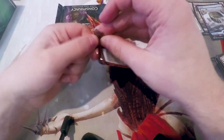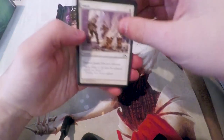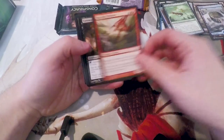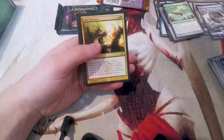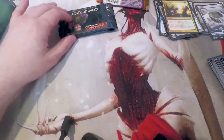Back to Gatecrash. Nightveil Spectre is pretty sweet — I love that card. Viscopa Confessor. Ripscale Predator. Gateway Shade. And a Clan Defense as our rare, unfortunately — not a very good card.